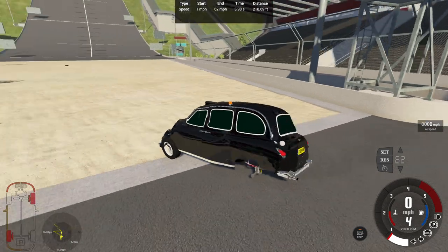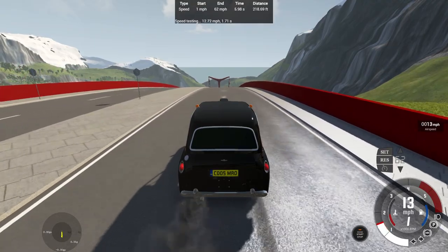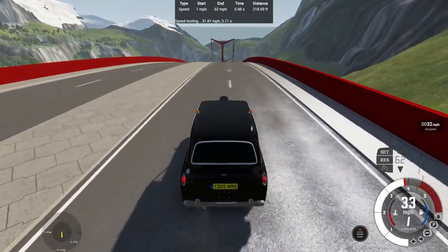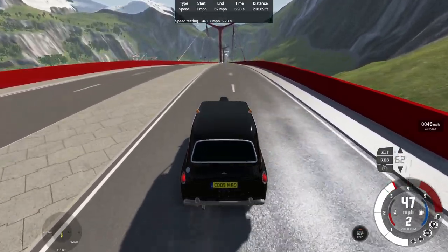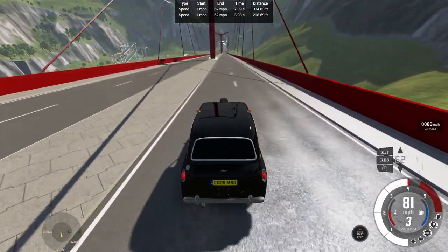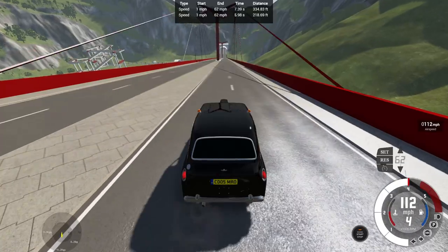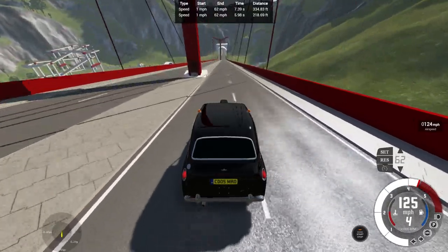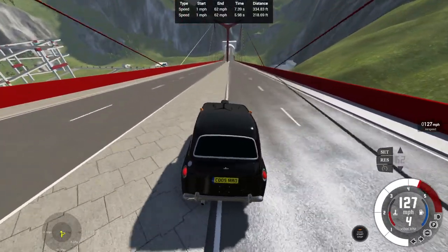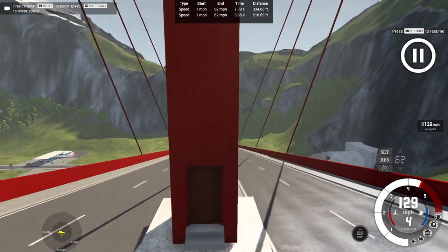That'll be it for the Car Jump Arena. Now let's go to the highway to wrap up the video. Here at this portion of the highway, we're going to drive down as fast as possible and try to crash into the last bridge pillar at very high speed. 0-62 in 7.39 seconds at 334.83 feet. Top speed — 127, 129 miles an hour, maybe 130 upon collision.